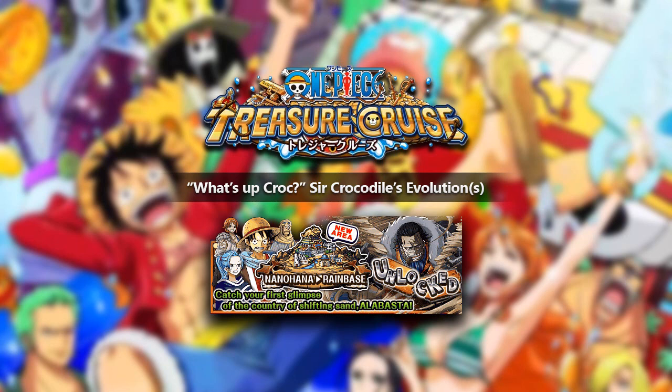Crocodile was a brand new unit introduced into the global version of One Piece Treasure Cruise within the last update 2.2, where we got Nanohana Rain Base, which is an absolutely amazing storyline — an absolutely amazing saga in general of Alabasta. If you guys haven't seen the One Piece saga of Alabasta and all of that with Vivi and Crocodile, it's absolutely amazing, so I definitely recommend you go watch that. But as we are all One Piece fans, I'm pretty sure all of you guys have already seen it.